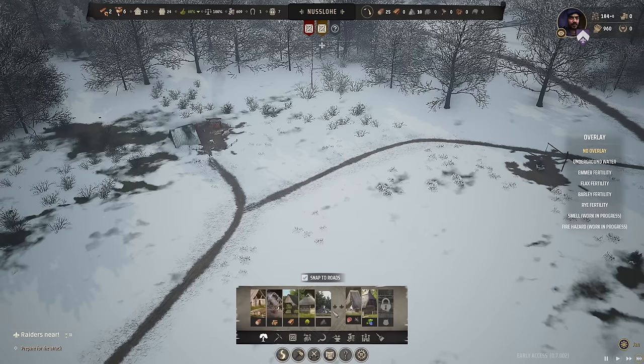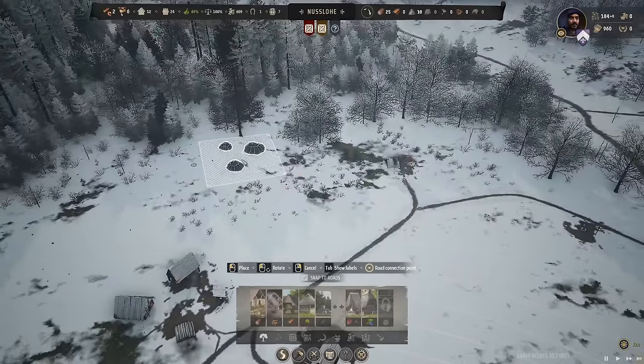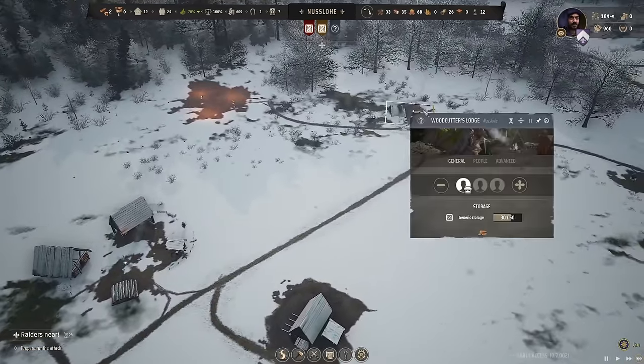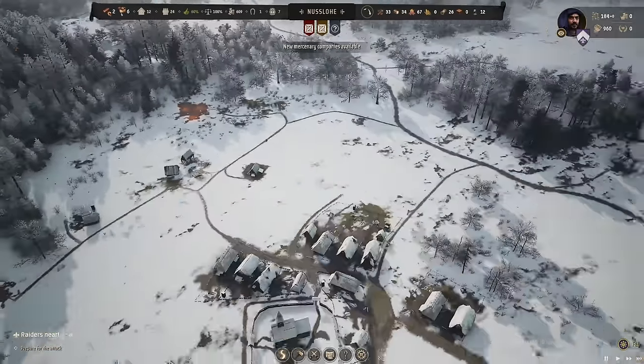Charcoal is in the gathering section. We don't want it too close to our houses, so we'll chuck it up in the trees and connect it off our woodcutter. Once that's built, the firewood shouldn't go to the market — it should go straight to the charcoal burner, and then the charcoal goes to the market.